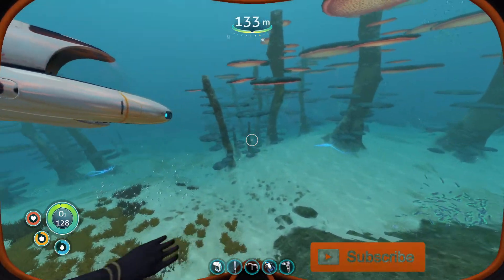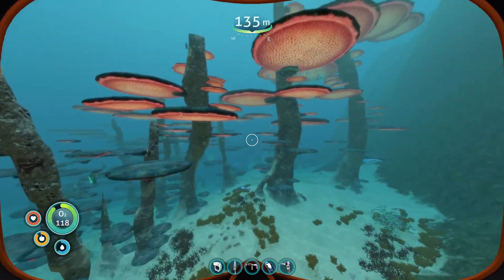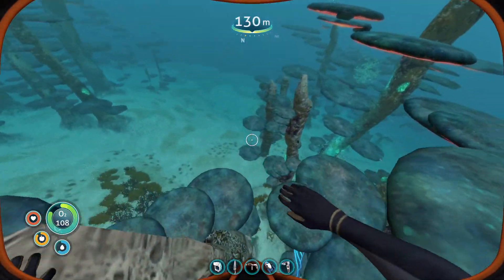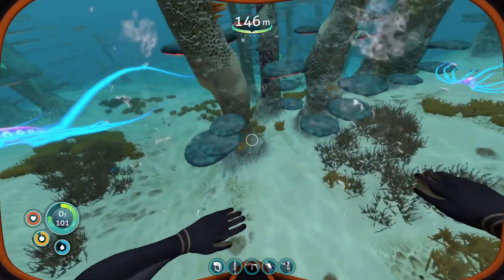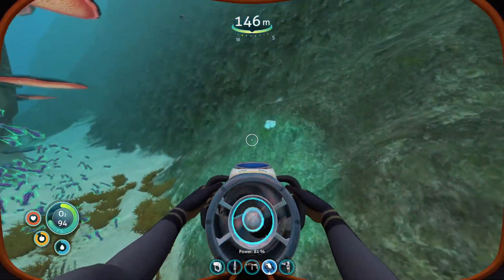Hey guys, welcome back to Subnautica. In today's video I'm going to show you where to get diamonds. You're going to find diamonds here in the mushroom biome. The diamonds can literally be in so many places — they can be in rocks, on this tree or whatever you want to call it, and you can find them at the bottom, especially here on the mountain.